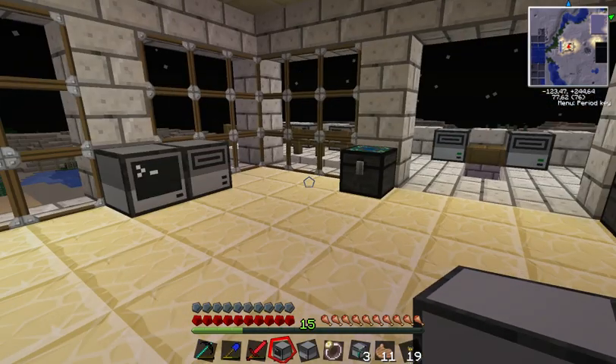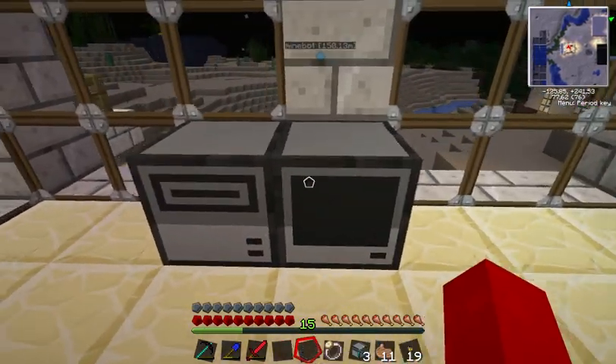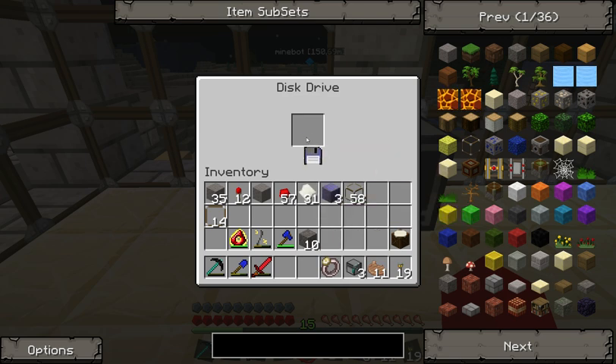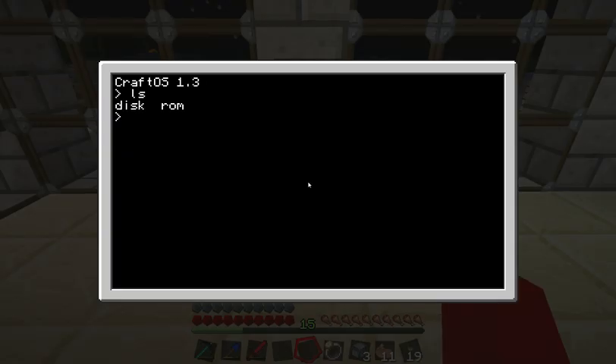I'll put these on the other side of the room — just keep it nice and symmetrical. So let's put the disk drive in here and start this new computer. It also has the disk now. Let's check it out — disk, LS — and there it is. We can edit it and it says 'Hi again.' So it's the same file, copied onto the disk drive.